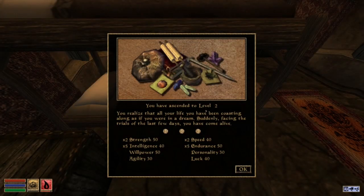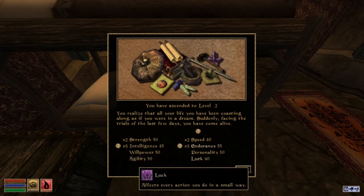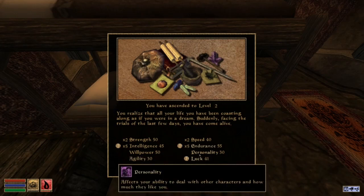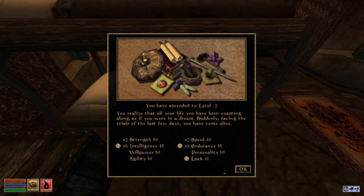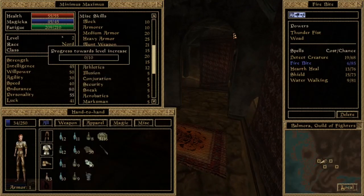We're going to go to a bed here — you might get attacked at night, so make sure you do a quick save just in case. Congratulations, we are now level 2! You have 3 selections. You're going to want to put them in Intelligence, Endurance, and always put 1 in Luck. There is no other way you can get Luck to level up faster, so just always put 1 in Luck. Now we're back at 0 — we have no more progress to the next level.